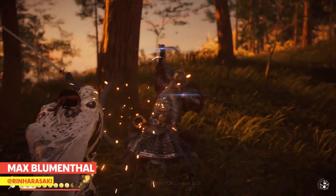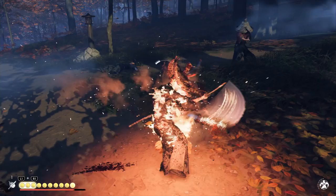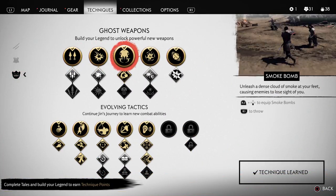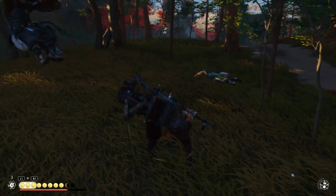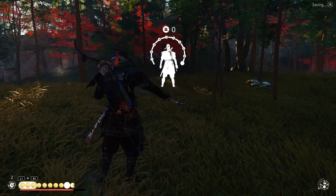In Ghost of Tsushima, you'll strengthen Jin throughout your journey, unlocking more tools and skills to make tougher fights easier to take on. Since you can choose different skills that'll affect your playstyle as you level up, I'll go over a few basic and advanced tips that everyone should use, and list what skills are needed. If you like something in particular that you see, you can prioritize learning that in your skill tree during your playthrough.